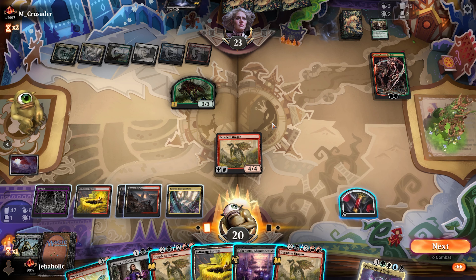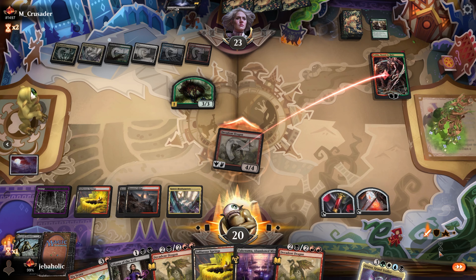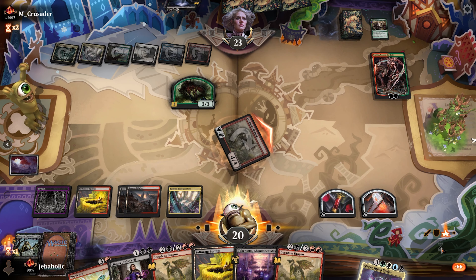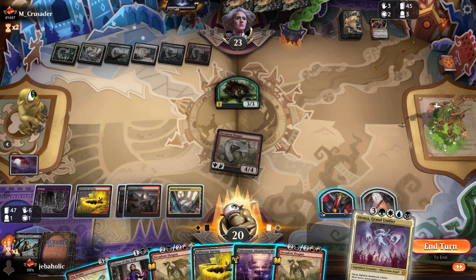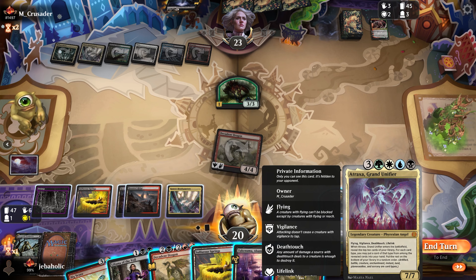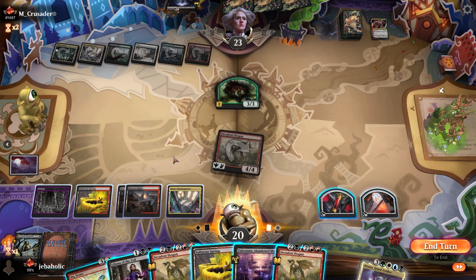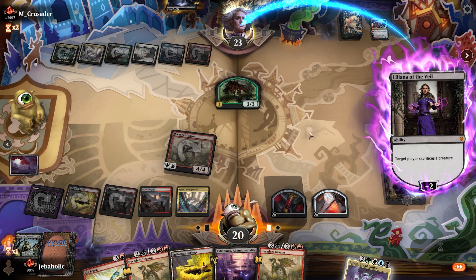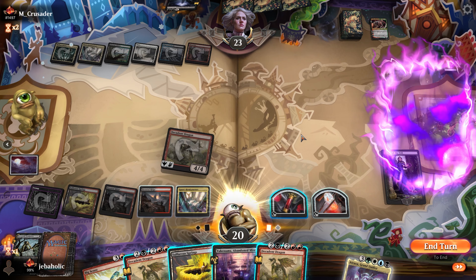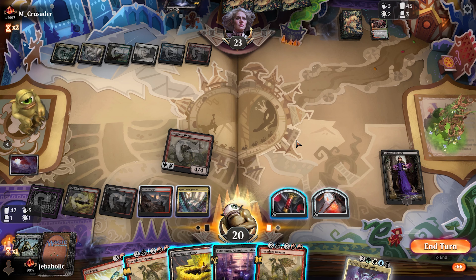If I attack I could actually play Atraxa, but I can't because I don't have one of my blue sources. I'm missing a blue source - I have a white/blue source but I'm missing a blue. In that case I think I just kill their 3/3. I guess I can play their Virtue of Persistence next turn.